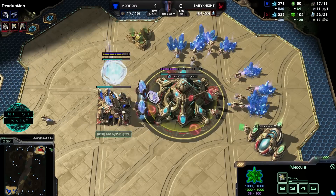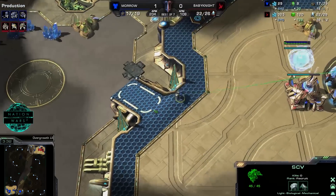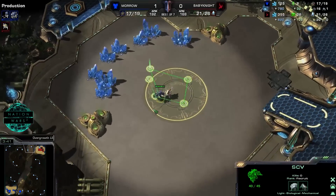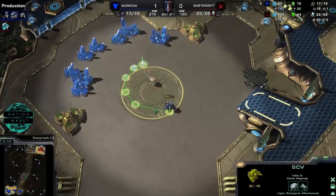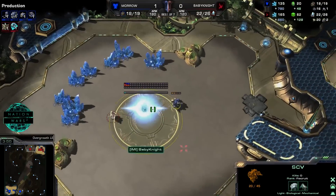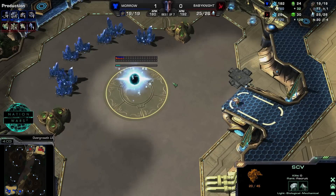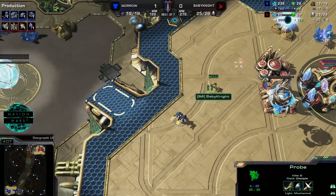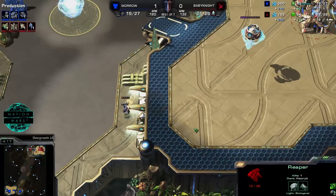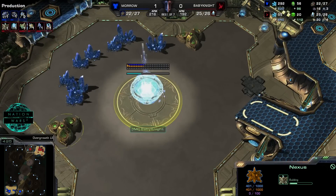Morrow was able to sneak an expansion that Space Marine never really scouted. I actually think he never saw that there was a fourth base for Morrow, and that gave the Terran player a pretty significant lead. Baby Knight wants to get his Nexus up, but that SCV is already super annoying. The Probe must have used force field or something to push the SCV away and then build that base. The Reaper punishes it, but Baby Knight somehow gets that Nexus in while Morrow was running circles to block that spot.